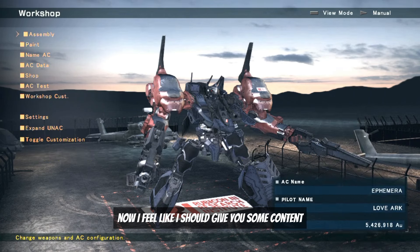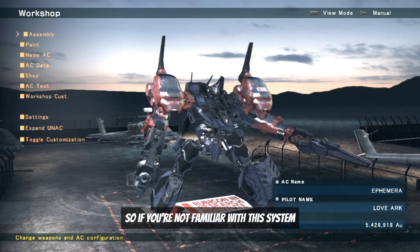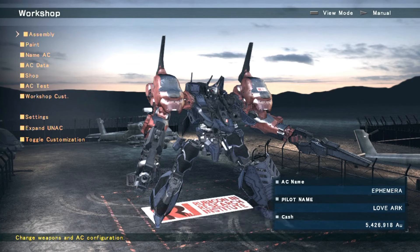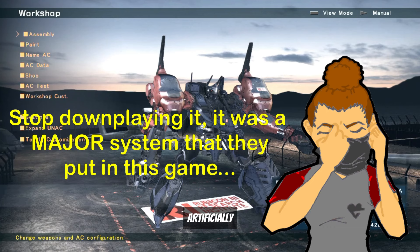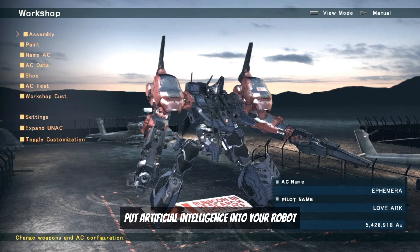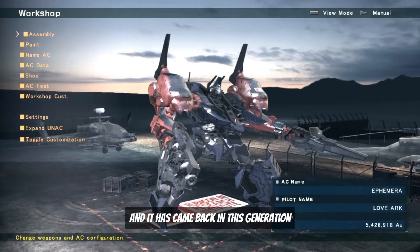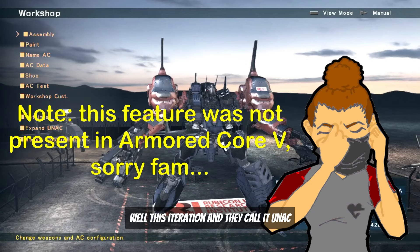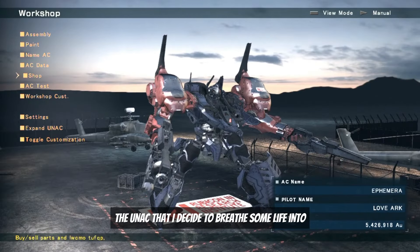I feel like I should give you some content about the UNAC aspect of this game. If you're not familiar with this system, it's a system they put in this game that allowed you to basically make your own AC with artificial intelligence in your robot. This was introduced in Formula Front and has come back in this iteration — they call them UNACs.